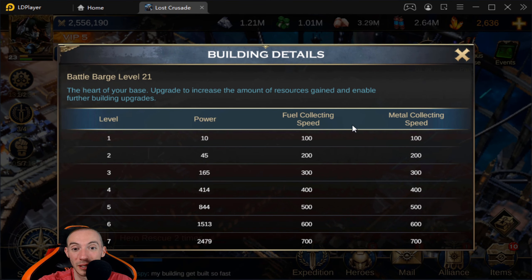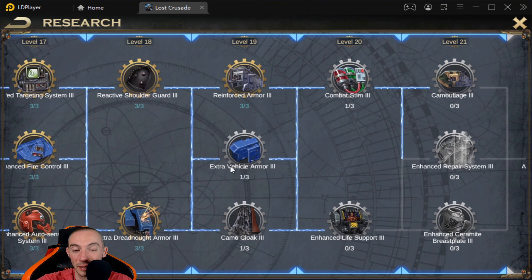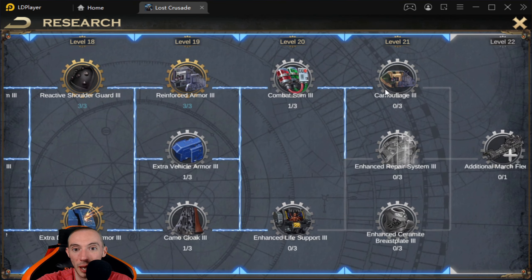Now let's look at resource production buildings — fuel, metal, atomadium, atom, and plasma. What I personally suggest is you max out on the plasma and atom buildings because those are the two hardest resources to get. Fuel and metal are more easily obtainable, and when you upgrade your Battle Barge that collecting speed bonus applies to fuel and metal — but there is no collecting speed bonus for atom or plasma. So prioritize getting your atom and plasma productions as high as possible.